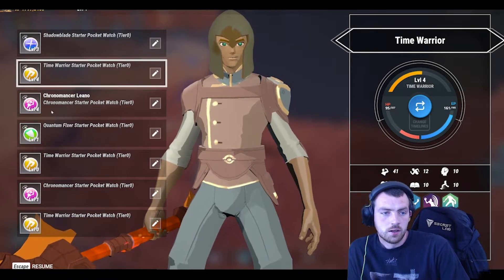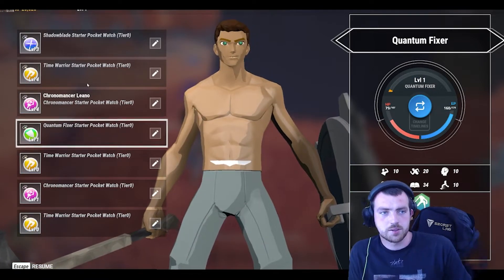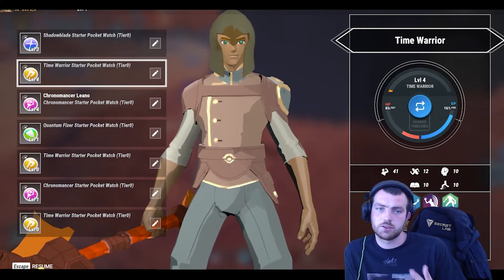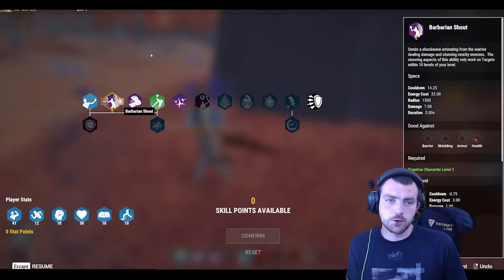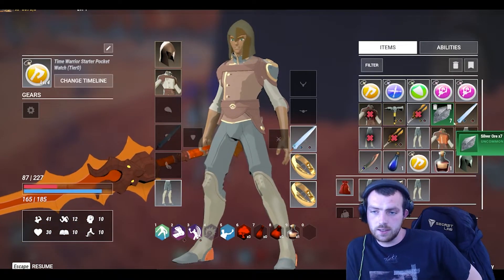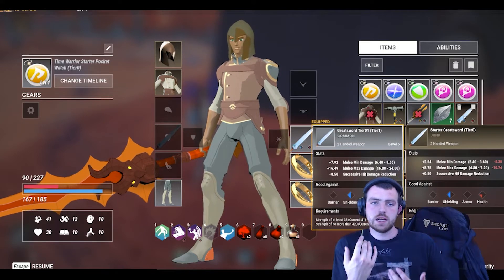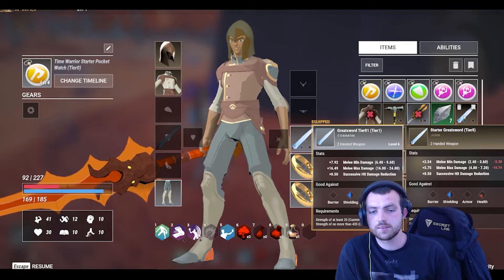We have the Shadow Blade, Time Warrior, Chronomancer, and Quantum Fixer. I'm in the process of ranking these up — you can see I'm Rank 6 overall; your rank carries through the whole game but your level is per character. You can choose how you skill up your character through a leveling system. Interestingly, weapons are attributed to stats rather than class, so the meta can shift based on your build.